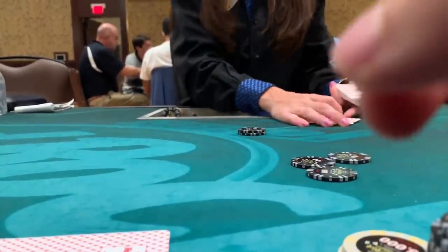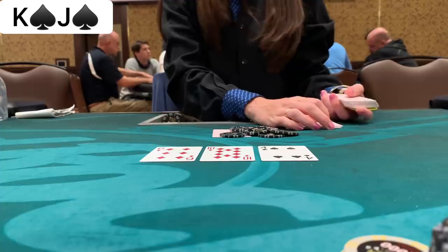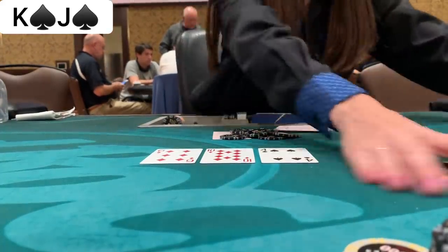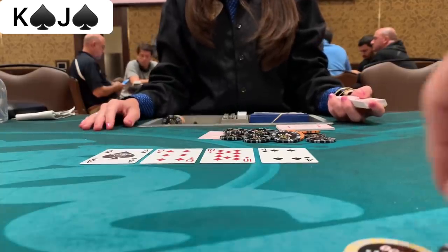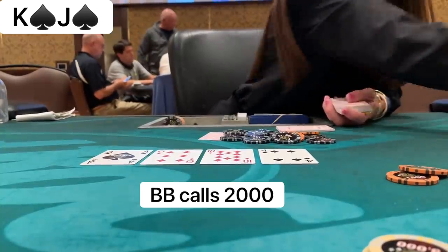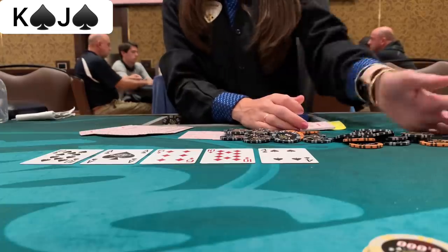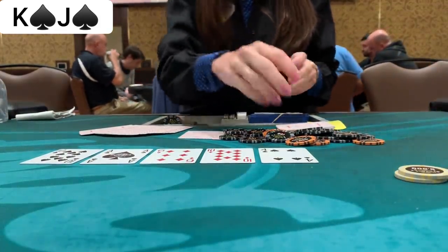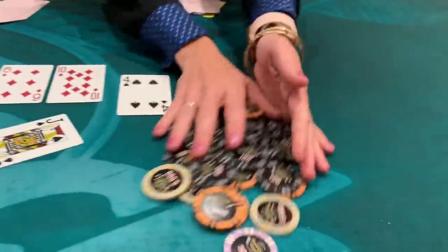In level two, we look down at king-jack of spades and raise to 300. Only the big blind calls. He leads out 500 on a flop of ten-six-four with one spade. I think he has a one-pair hand, so I raise to 1,200, planning to barrel turn cards that give me equity. He calls. The turn is the ace of spades — perfect for our range and gives us the nut flush draw plus a gut shot. I bet 2,000 and he calls again — I put him on a weak ten. The river is the ten of spades, giving us the nut flush. He checks. I bet 10,000 chips — a huge over-pot bet. He snap-calls, flashes a ten, and mucks. We win a pretty big pot in level two.